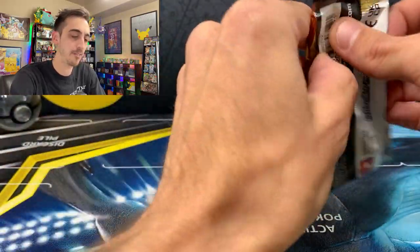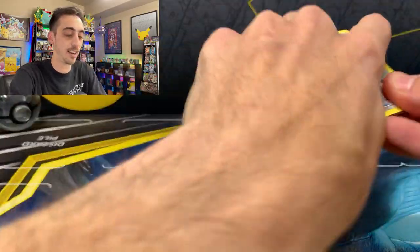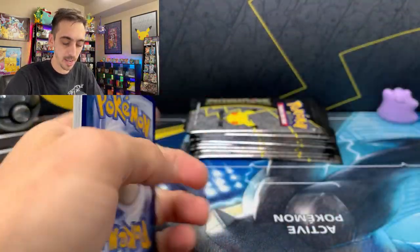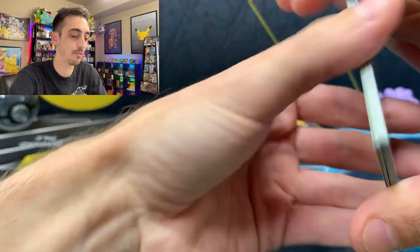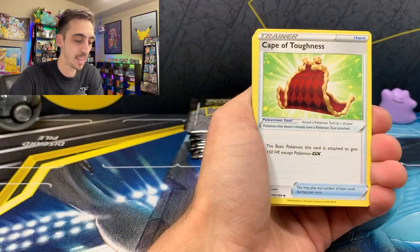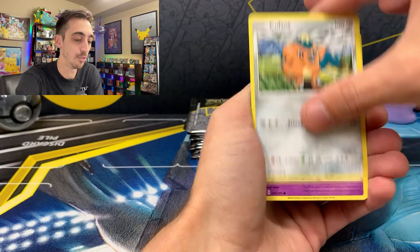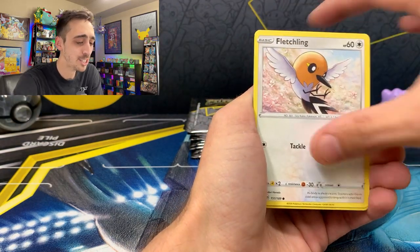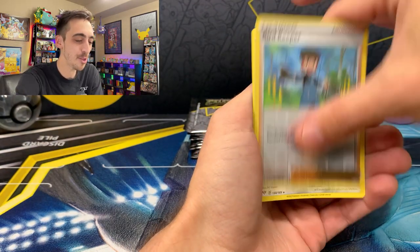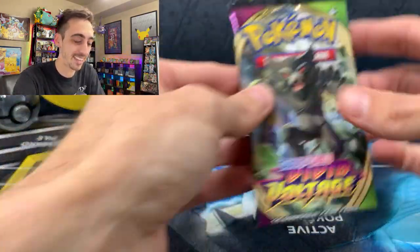I thought I'd have pretty much no pulls out of all the extra cards included in Celebrations, but I've actually had some decent ones. Second Darkness Ablaze pack: Psychic Energy, Cape of Toughness, Braviary, Sinistea, Feebas, Pessimist, Fletchling, Bird Keeper for the reverse, and a non-holo Melmetal. Green code with a non-holo inside — looks like a legit pack.